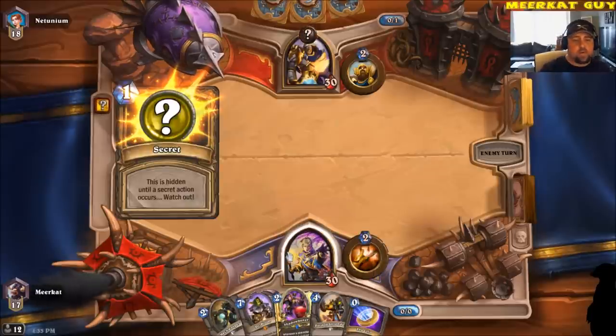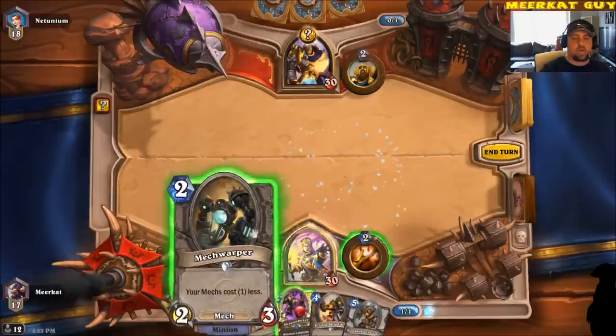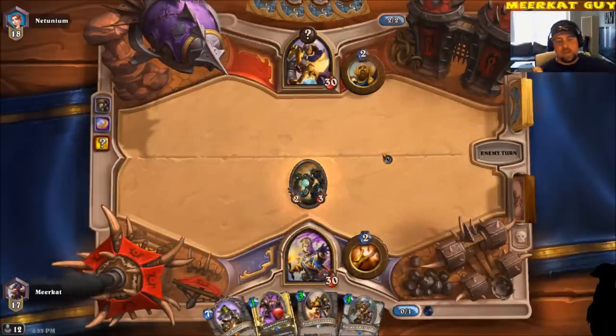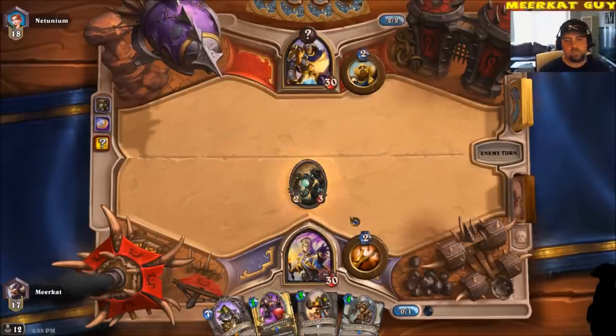He's going to have a little bit of a hard time getting rid of it. Right away, our opponent drops down a secret. Let's go ahead and coin up. Drop down the Mech Warper turn one.